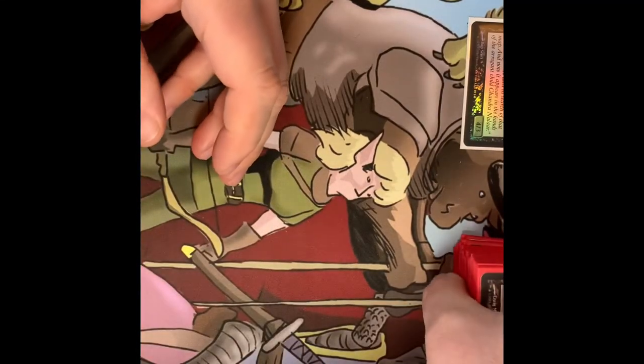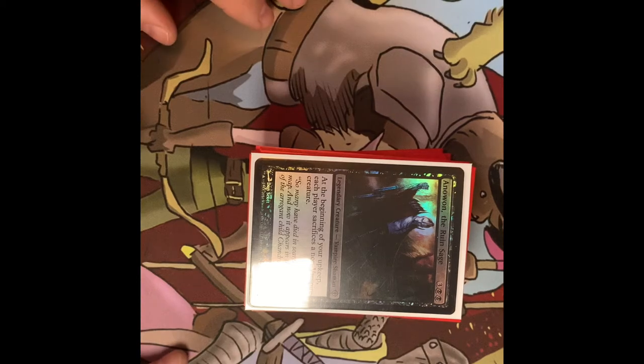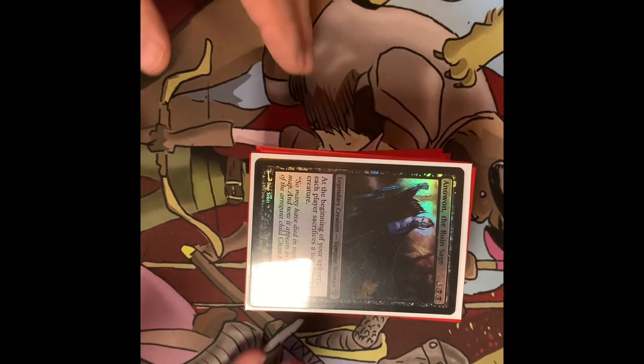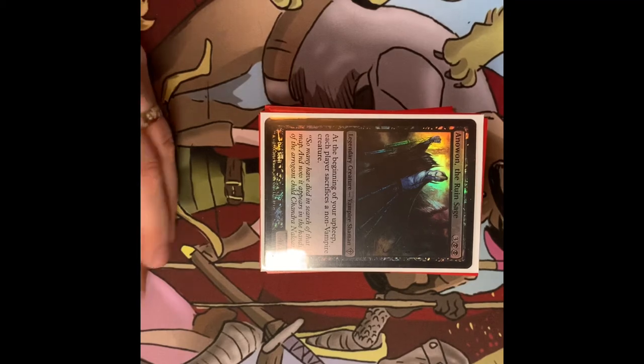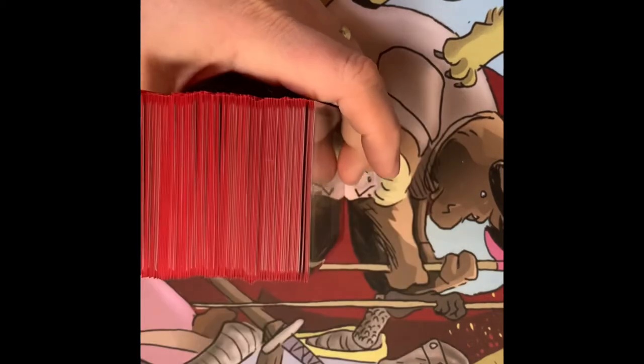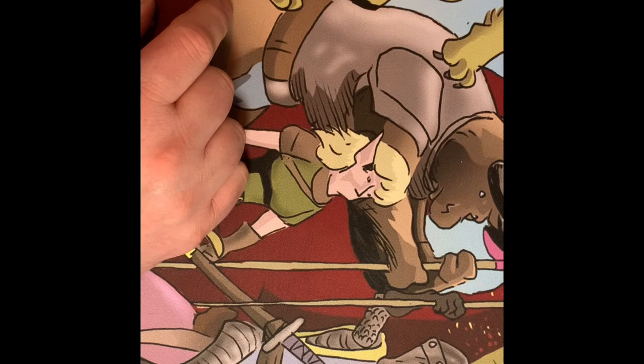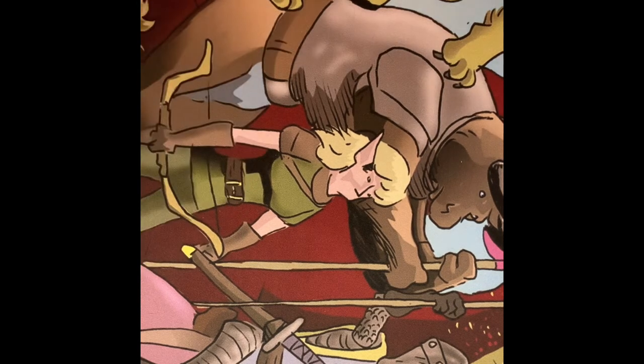That is the very basic Rune Sage Vampire tribal deck. I put it in black and red sleeves because it's Vampires. Let me know what you thought of the deck in the comments below. If you liked it, please like, subscribe, share it with your friends, and hit that bell notification button. I do a lot of different content — Magic, toy collecting, cartooning for several magazines, building, and model making. Something here for somebody — feel free to check it out. Until next time.